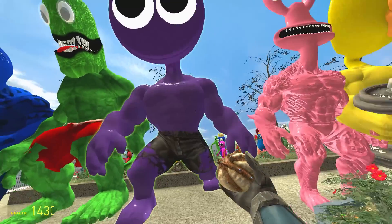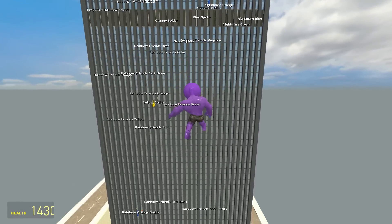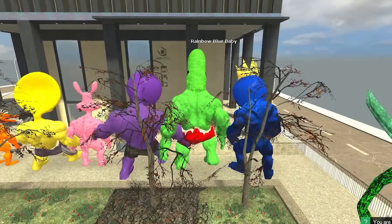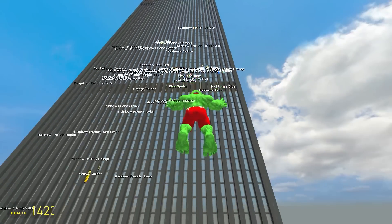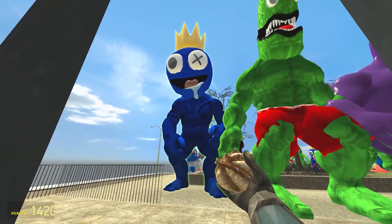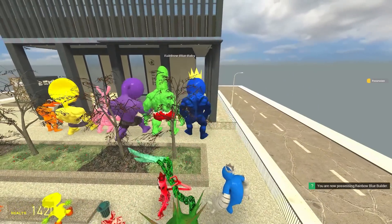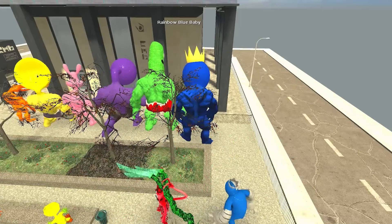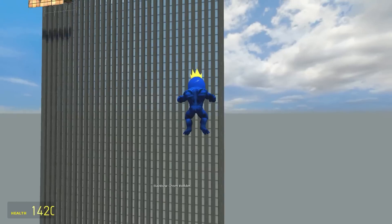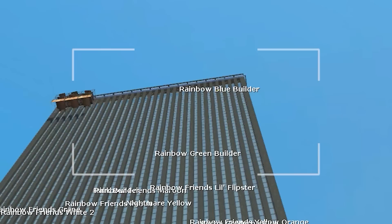We've still got some bodybuilders to go. Up next is Purple — can he beat Pink? Not great from Purple. But what about Green — he's the tallest of them, so maybe that'll help him. He's definitely in the lead! But what about Blue, the longest jumper — is he also the highest? Let's find out — three, two, one. He banged his head. We'll do it again — and off in three, two, one. Blue — he banged his head off the top. I think he won, lads.